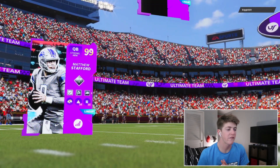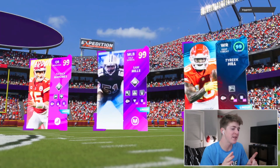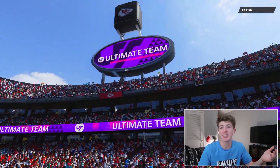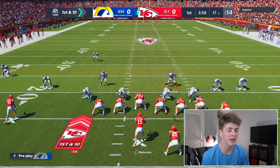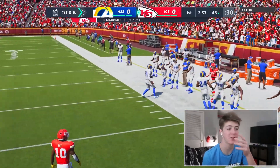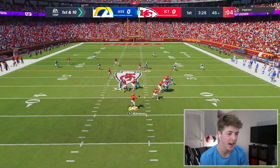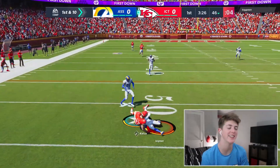We finally found a game in the top three. I'm a bit ashamed Robert Woods didn't make the top three. The opponent looks like a Chiefs theme team — he's got Patrick Mahomes and Tyreek Hill, so this should be exciting. My defense is set up but I'm kind of scared. This guy is definitely a cheeser. Since I'm playing on someone else's account, I'm in a really good division playing against sweats the entire time — it's miserable.